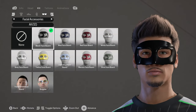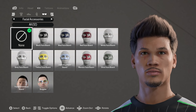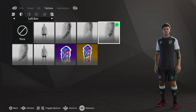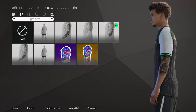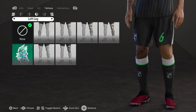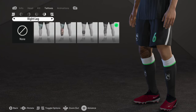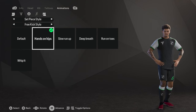No facial guards. For tattoos he has one on his left arm and one on his right arm. He doesn't have any on his left leg but he has one on his right leg.